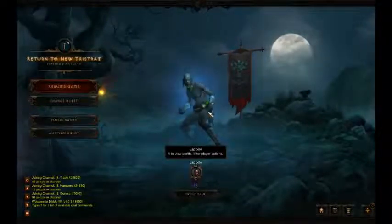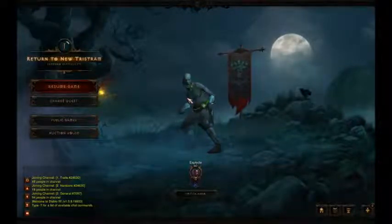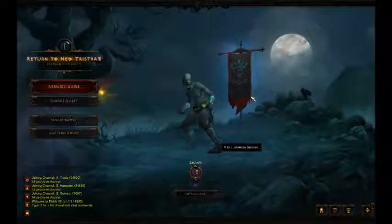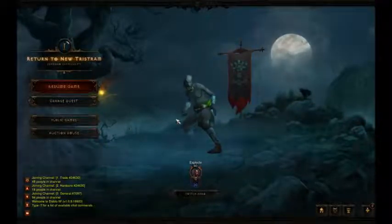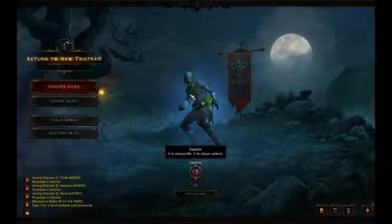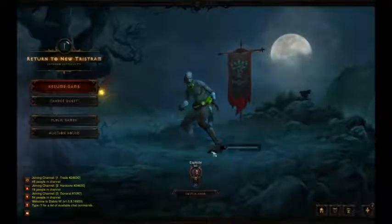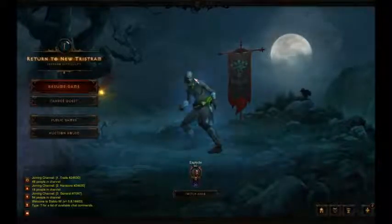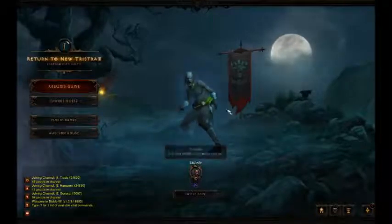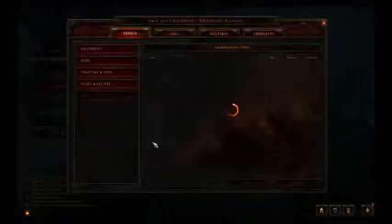I've been playing this Witch Doctor for quite a while now, about 50 hours. I got him to Paragon 20, he's pretty fun. So I might as well make a little tutorial on how to gear up a Witch Doctor on a little budget. I spent about 100 million gold on this guy's gear, but I'll show you how to build him up even if you're not really rich. You can get a little tiny budget and get yourself some decent gear. Let's jump right in.